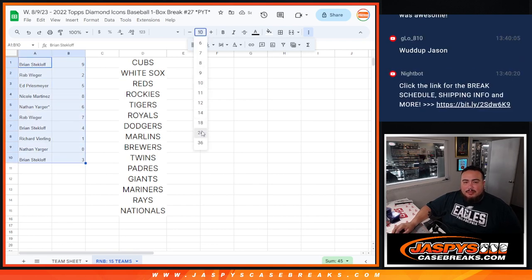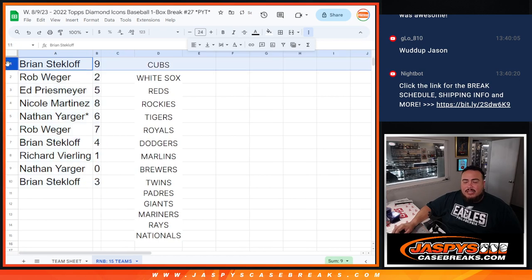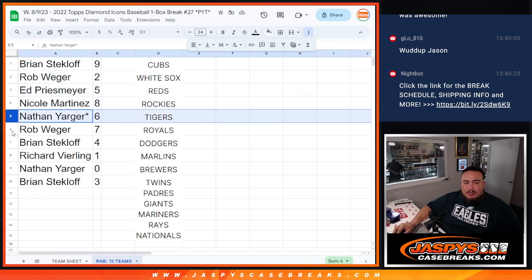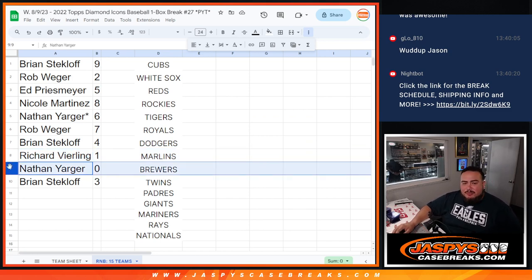Let me make this a little bit bigger for you guys so you can see it. Brian has spot nine, Rob you have two, add with five, Nicole with eight, Nathan with six. Last one: Rob with seven, Brian with four. Richard has spot one — so any one-on-ones potentially, Nathan, if there's any redemptions for any one of those teams, that'll be yours. And then Brian with three and Nathan was there of course.